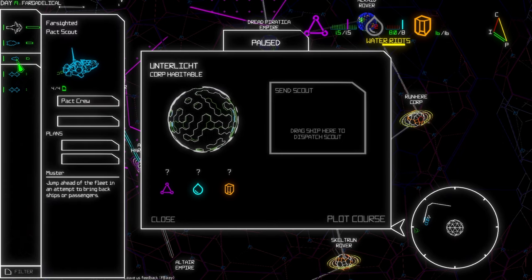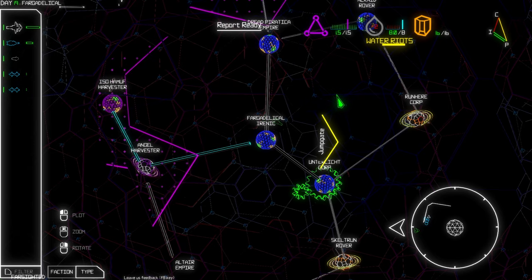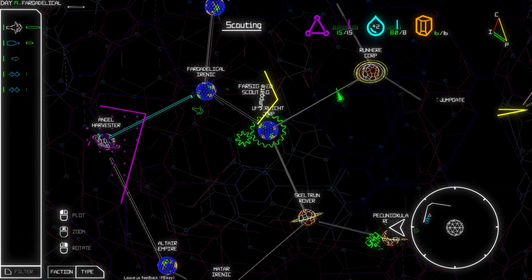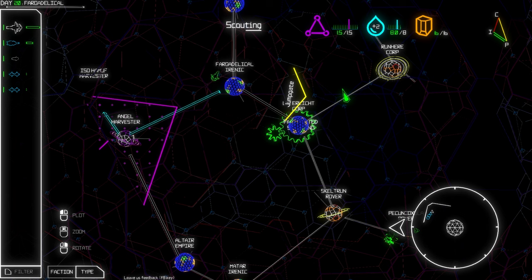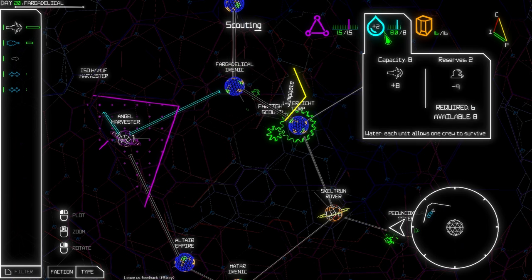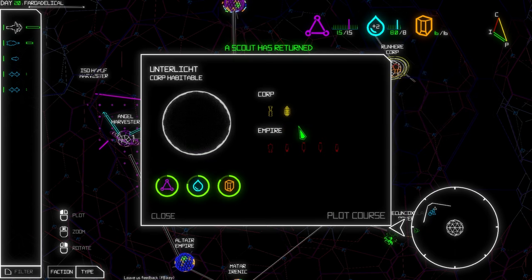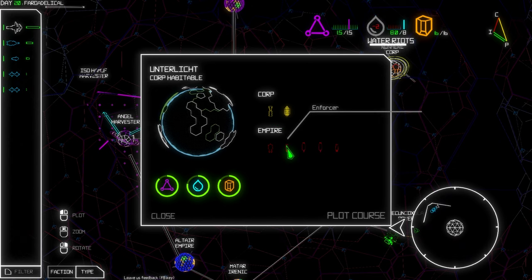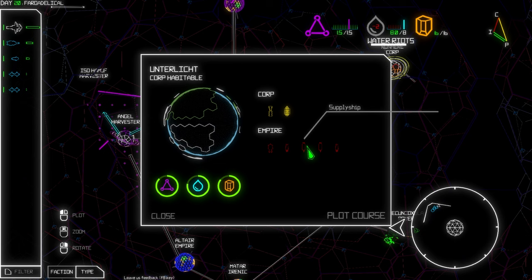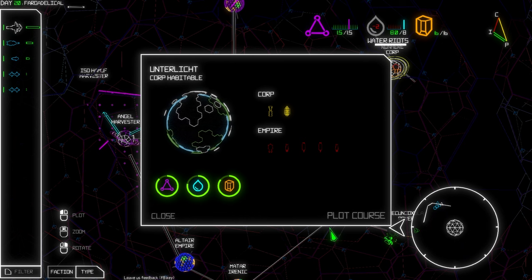Getting the scout going — there he is. Please tell me there's some water out there. If there's a merchant maybe we can buy water. Wait — the water is fine now? I don't get it. What did the scout find? Oh, there's a bunch of water in one sector but we have some enemy ships — Empire enemies. I think we don't have much of a choice, we have to go there.